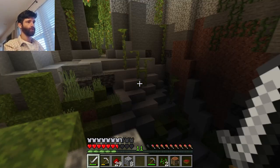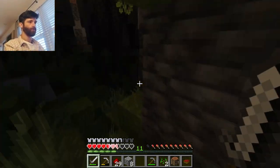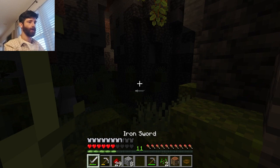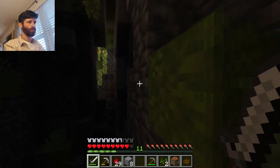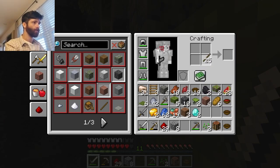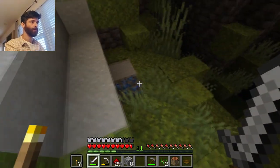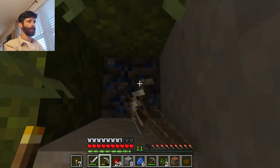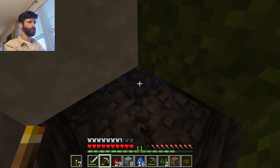So dark down there. Let's go down - yeah, let's repair our health, let's get some health back. No torches - so I need to find coal now. Let's look for coal, and if I don't see any then I'm going to go back, because I cannot do much without torches down here.